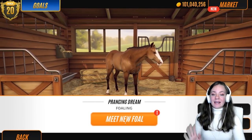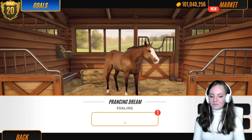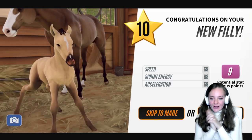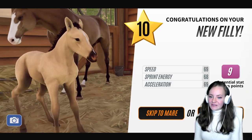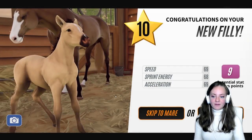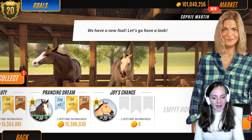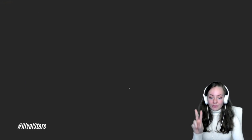We'll start with Prancing Dream — let's go meet the new foal. Oh, I hate it. That one's a bit funky looking, not gonna lie. I'm not a fan, so I'm going to skip to Mare and sell her straight away. Sorry little Joy, she looks better as an adult but she's not the horse I was looking for. So I'll go ahead and sell her. We've got two more foals to go and see.